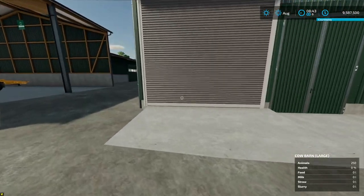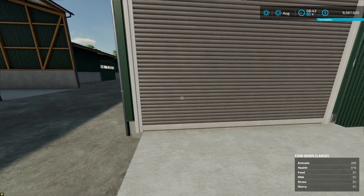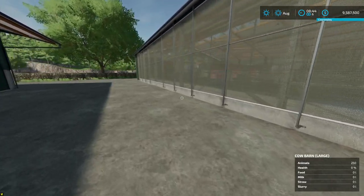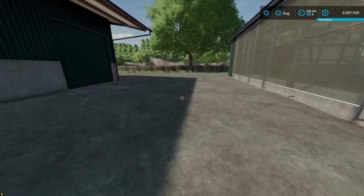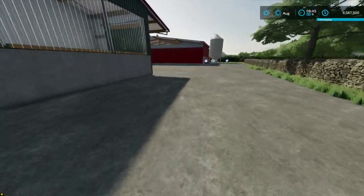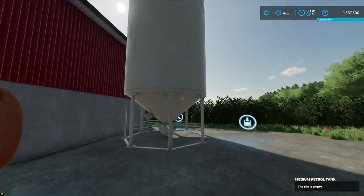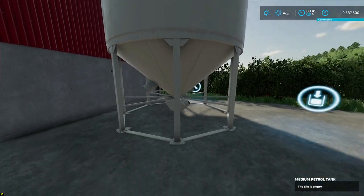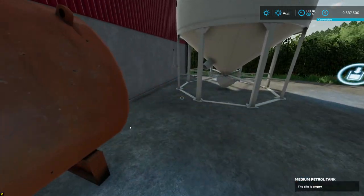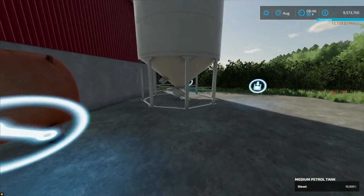We're playing on hard mode and the only way we can make money is through milk. Let's stop talking and get working because time's going to go pretty fast. I'll be selling the starting fuel tank off camera. Let me check if this is liquid fertilizer - I will use that because I'm going to try liquid fertilizer for once.